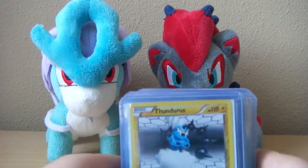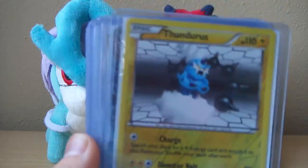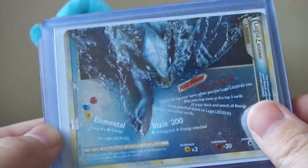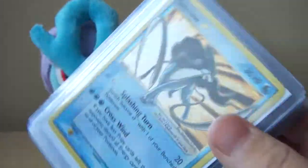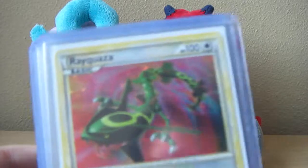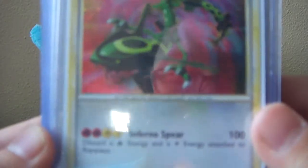First off we got a Reverse Thundurus, Lugia Legend, Suicune Gold Star, and a Call of Legends Rayquaza.